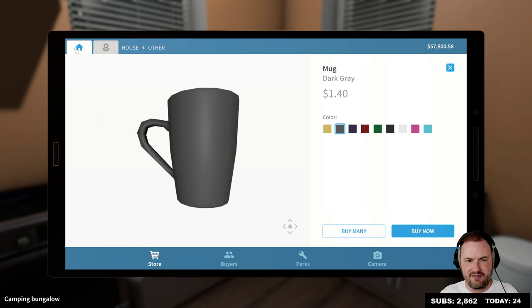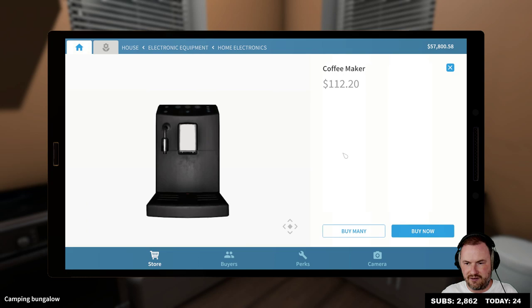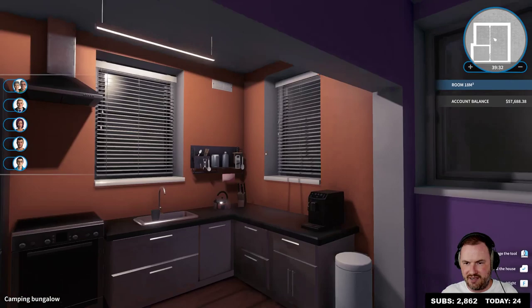Oh, you know what else there is? Home appliances — isn't there like a coffee machine or something? But where does that come under? Home electronics — coffee maker. Man, that kitchen's looking great, no?